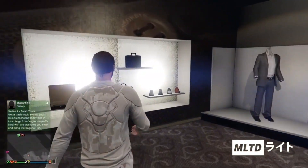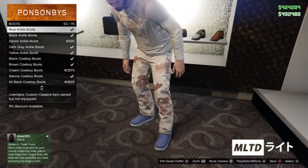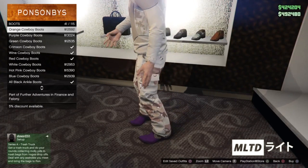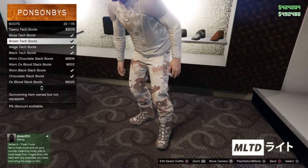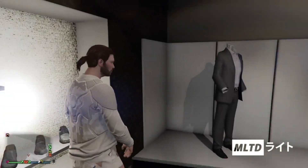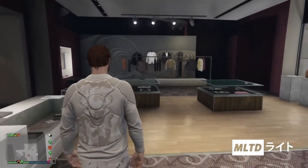Now that we have both of those items on we're going to head over to the shoe section. For this particular outfit you can either go for the brown tech boots, which is what I'm going for, or you can go for the black tech boots if you like. For me I think that the brown tech boots work the best with these pants. Either way we're then going to back out of the shoe section and start heading over to the accessory section.